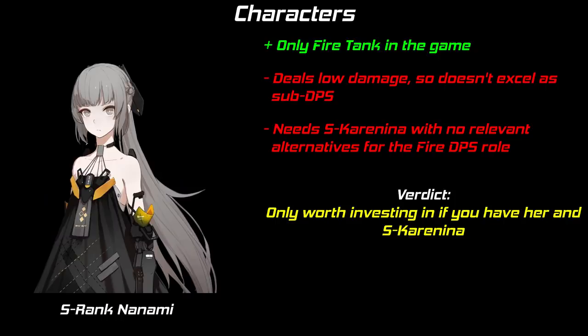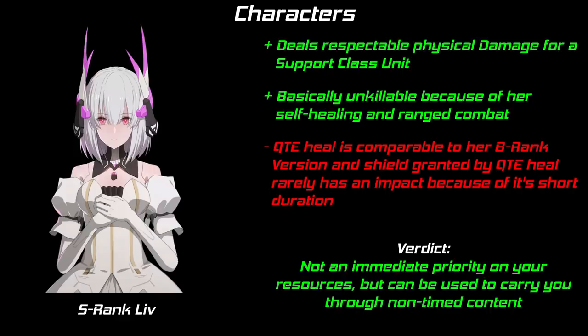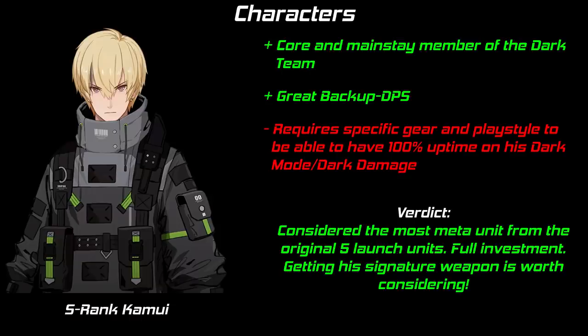S-Nanami isn't worth building if you don't have S-Karenina, as she doesn't deal enough damage on her own. S-Karenina, on the other hand, is a solid fire DPS — only held back by the other fire units in the game. Worth investing in because she's a good DPS in her own right; if you have her and S-Nanami, she's definitely worth upgrading. The fire team may be considered the weakest team in the game, but a complete elemental team is always strong. S-Li is a tanky, self-healing fallback unit with decent DPS for non-timed content — not a priority, but worth investing in if you have surplus resources. S-Kamui is a core member of the Dark team and worth full investment. Since he deals great damage as a secondary DPS, going for a signature weapon can be considered, but is not a priority.